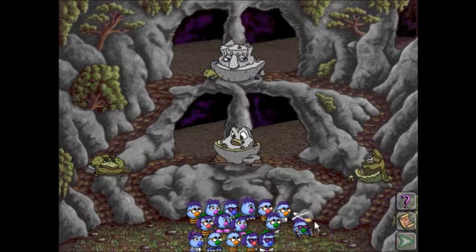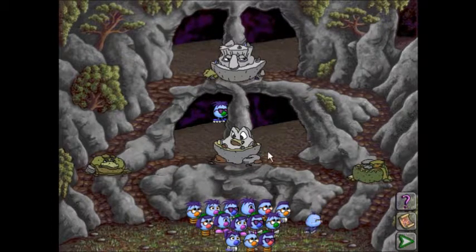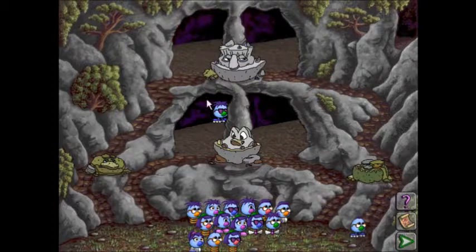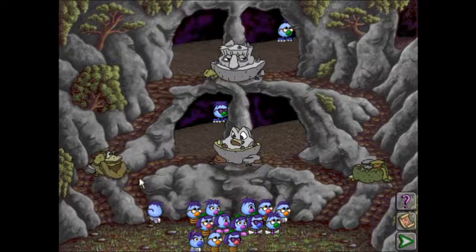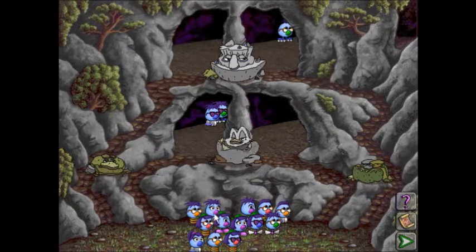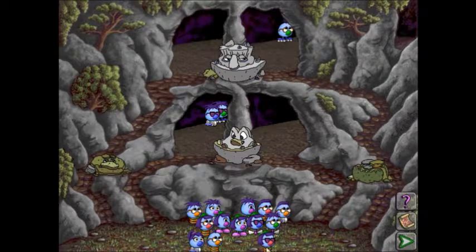Ouch, that was rude. Maybe she likes roller skates — well, that's not it. Maybe he likes roller skates — nope. That's interesting, because we share two common traits and he had to go into the opposite cavern. So clearly it's sunglasses and bushy hair that these guys like. How about your sunglasses? So apparently she likes sunglasses and he does not.